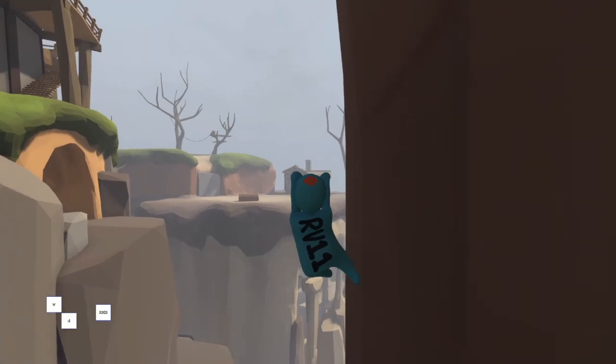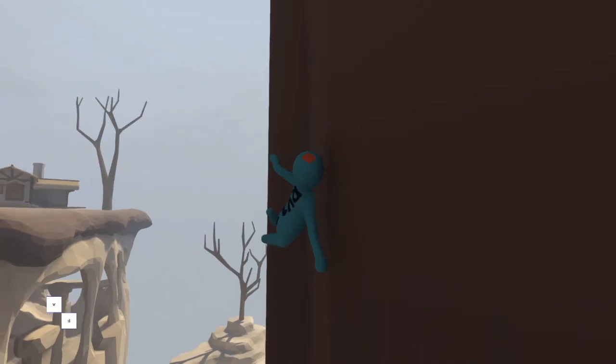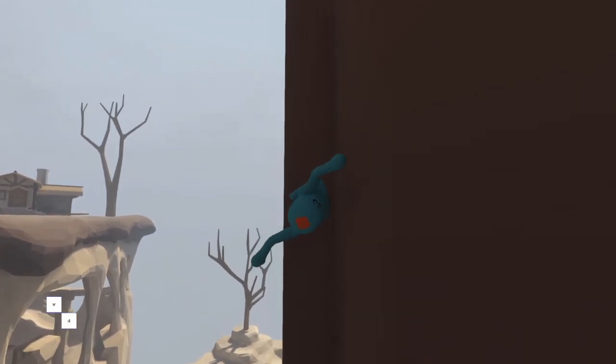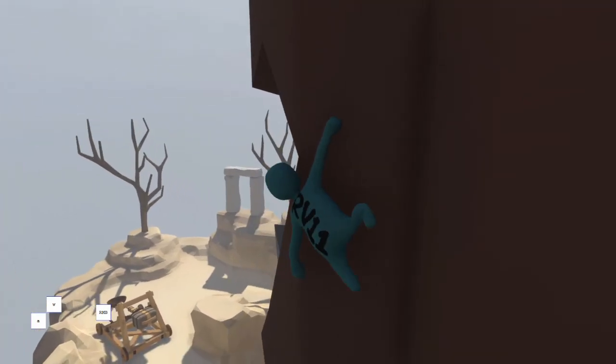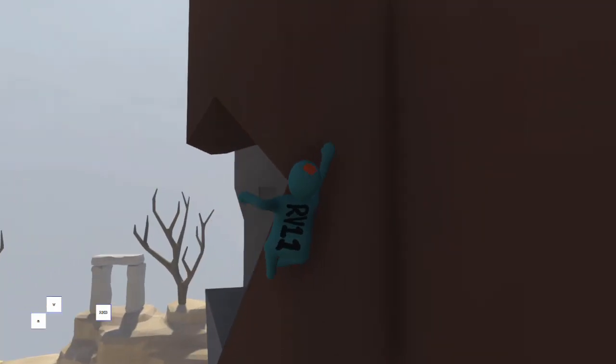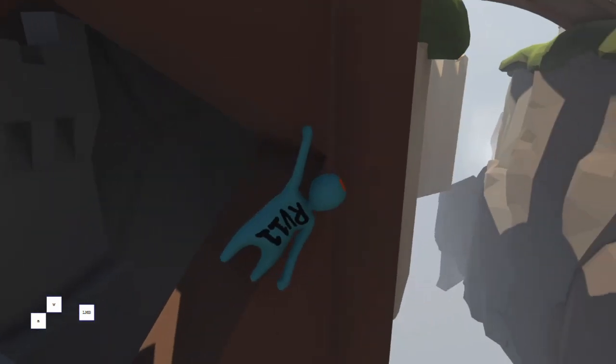At this point all you have to do is aim your hand to grab the side of the wall, which you could argue is the hardest part. After you do one fling off your hand, just let go and re-grab the wall, and if everything was done correctly you should be right next to the cave.